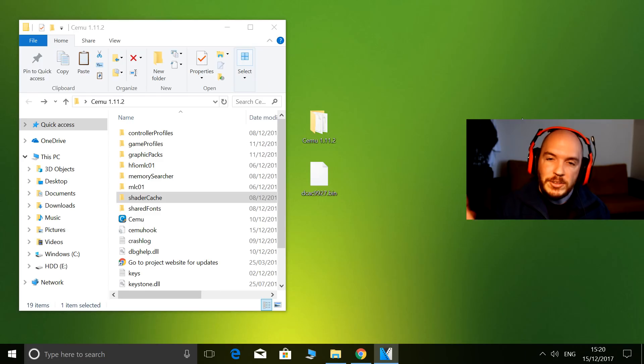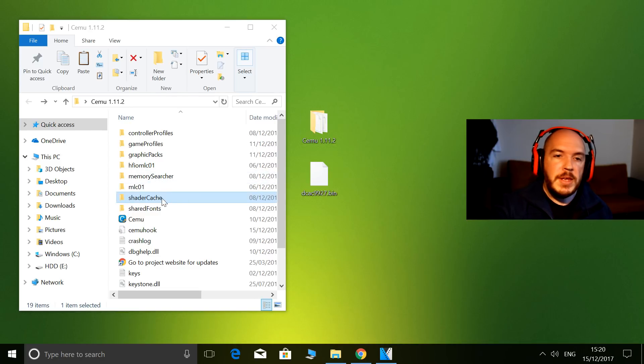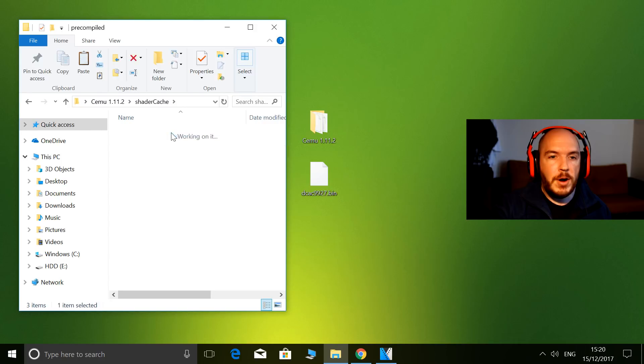Let's jump over to my desktop and show you how to install this. On my desktop, here's the file that you will download — link in the description. What you're going to do is open your Simu folder, go to Shader Cache, then Pre-compiled.